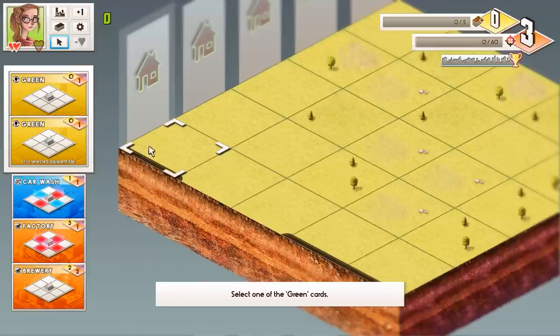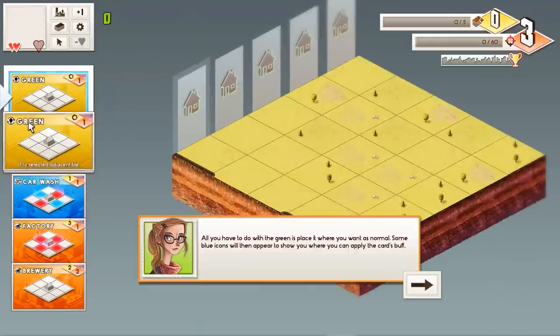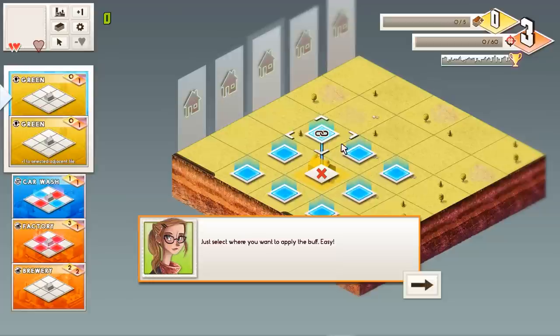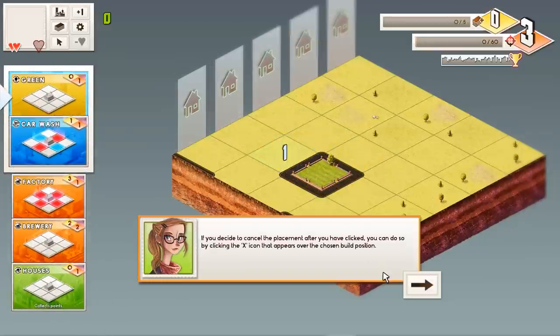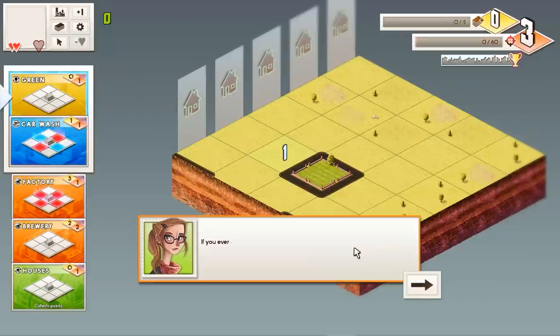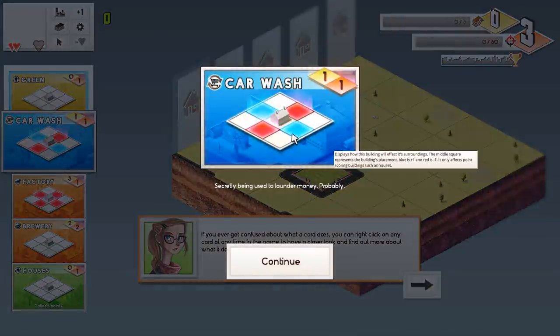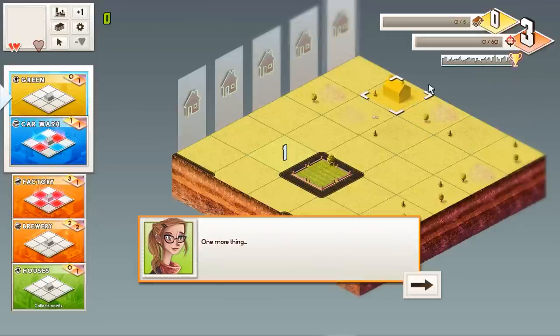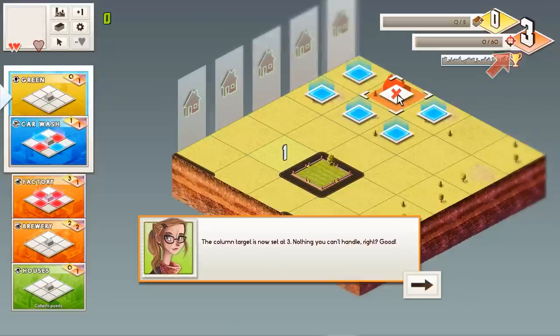We can switch between these cards by pressing E or just selecting them with the mouse. Appear to show you where you can apply the card's buff, just select where you want to apply it. I didn't want to place it there — pressing Enter cancels that, good to know. You can also click the X icon that appears over the chosen build position. If you ever get confused about what a card does, you can right-click on any card at any time to find out more about what it does.